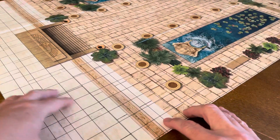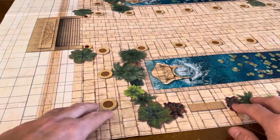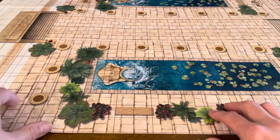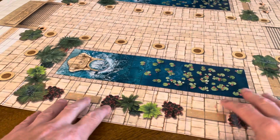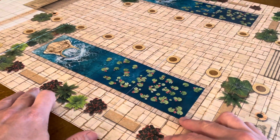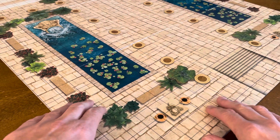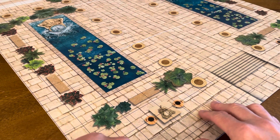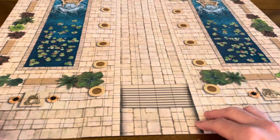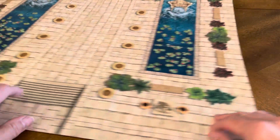I do lots of miniature games with miniature figures with homebrewed rules systems. These maps are perfect for 28 millimeter figures. If you use figures that are smaller or bigger, you would have to adjust the movement scale and everything else for that. Again, that's the entrance right there — very, very cool.